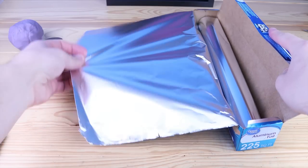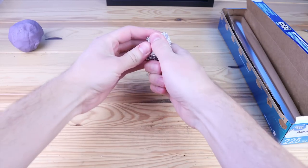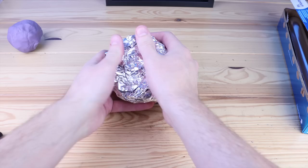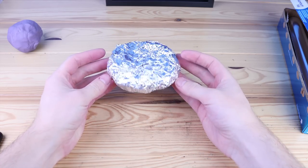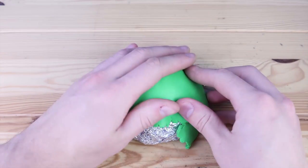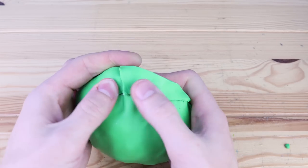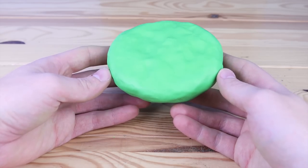Now let's break out some foil and start creating the main floating platform. Not only is foil good to save on clay, but if you're making something floating like this and you're depending on wires to hold it in place, it's a very good idea to make sure it's nice and lightweight. This looks like a pretty good size, so let's cover it in some green clay. The tricky thing about using foil is making sure the clay is nice and smooth on top of it. As you can see it's very lumpy, but in this case it kind of works out for this stage.